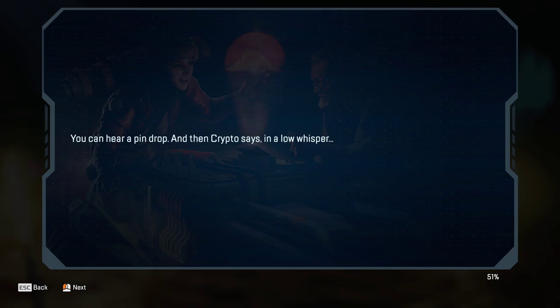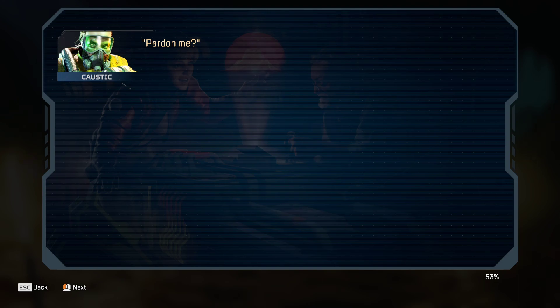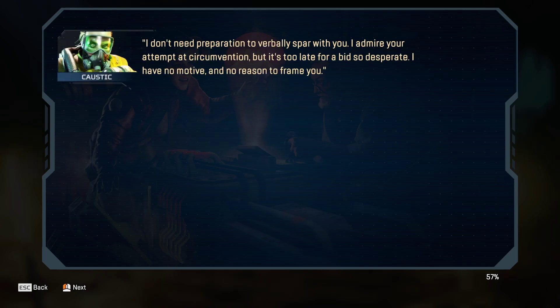"You could hear a pin drop." And then Crypto says, in a low whisper, "Penny? It's you. You've been preparing that speech — it's you who is the spy." I look to Dr. Caustic, and I know he has issues with other human beings, but this seems like far too complex a web to spin. And for what purpose? Caustic sighs. "I don't need preparation to verbally spar with you. I admire your attempt at circumvention, but it's too late for a bid so desperate. I have no motive and no reason to frame you."